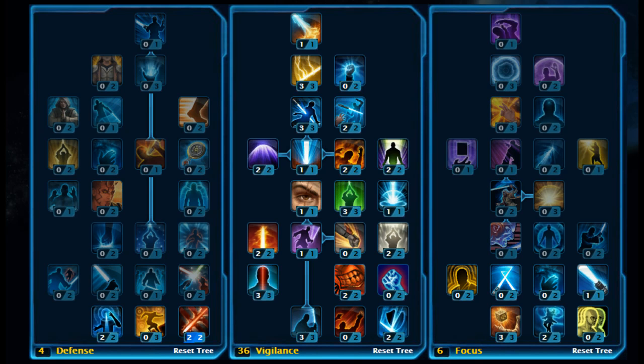It's a leveling build, so you're going to be fighting predominantly against standard mobs — single targets and multiple targets. For single targets, you want to go for something like Saber Throw, Force Leap, Sundering Strike, and Master Strike. Saber Throw is your top priority with the Vindicator's 4-piece bonus. Use Sundering Strike to build Focus, try to use Master Strike as much as possible and wait until it fully casts — don't cancel it. Also try to maintain the DOTs you get from Plasma Brand.